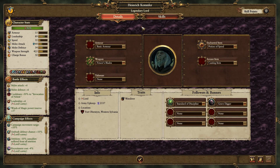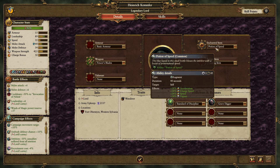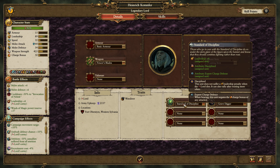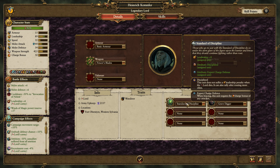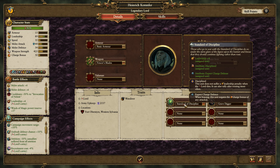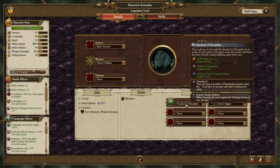So that's Kemmler at the moment. He also has a Fencer's Blade and a Potion of Speed - he enjoys his fencing. He's also got a standard of discipline. I've got the Unbannered mod, which makes banners more interesting - the standard of discipline normally just gives plus four leadership, but this upgraded one gives leadership, discipline, and expert charge defense to the assigned unit. That really makes it something that buffs up that unit and makes it unique.